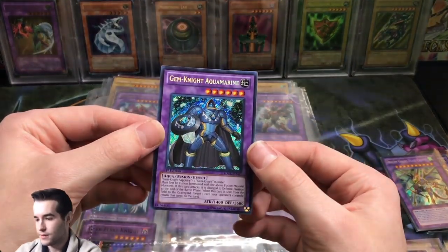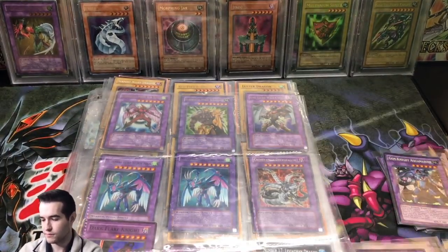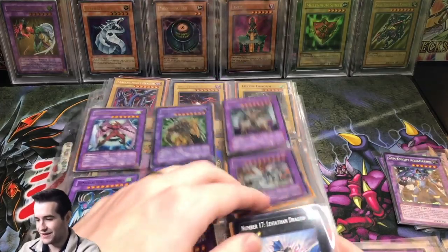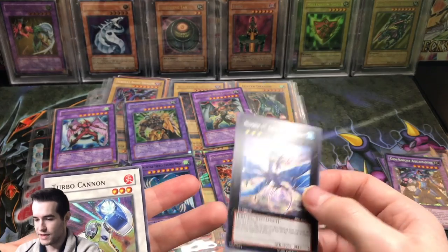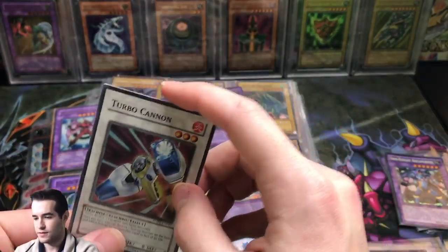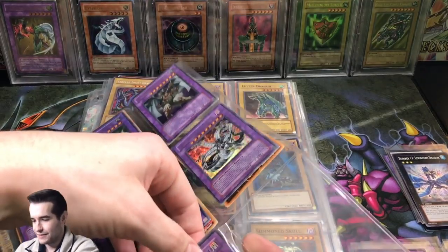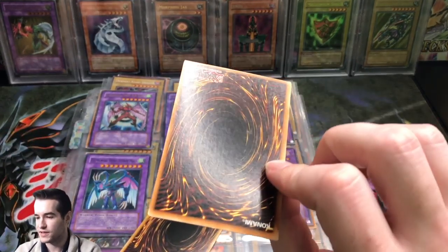Last Warrior from Another Planet from Labyrinth of Nightmare. There's another Hidden Arsenal foil — first edition though, not nothing to complain about there. These are very dusty. There's a common card in here that's kind of weird — Leviathan Dragon common. There's an Ancient Prophecy Turbo Cannon. There's a Reaper on the Nightmare — not a bad foil either, first edition. A lot of these have a lot of back scuffing but they're not too bad.